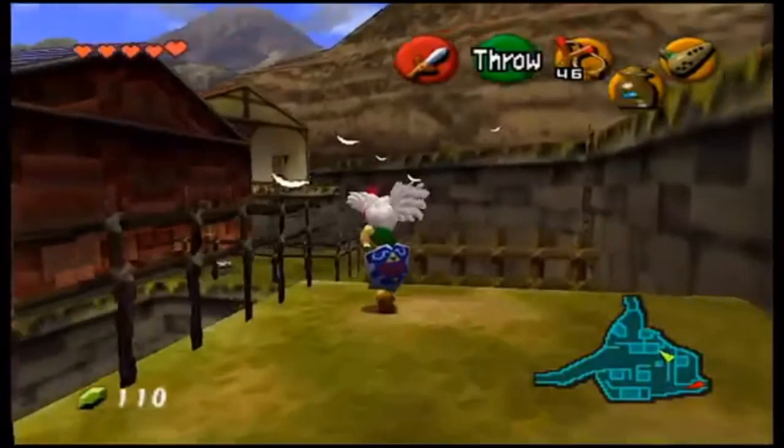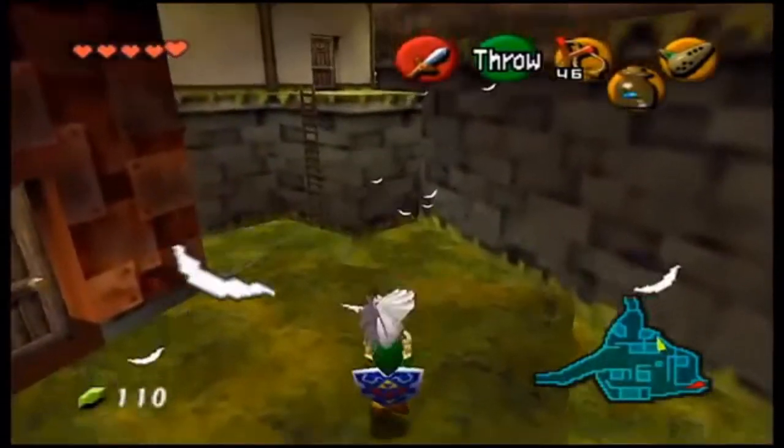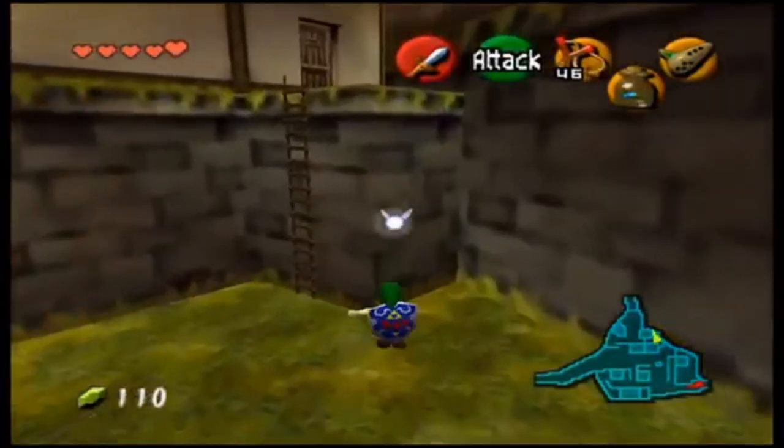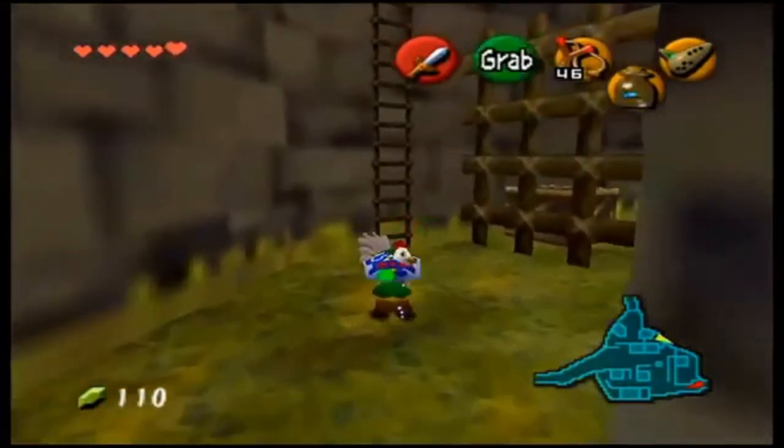Go over here and jump over to this fenced-in area, then throw that cuckoo back over the ledge. Down here will be another cuckoo — as you saw, there's a hole in the ground.